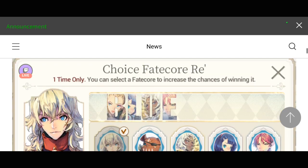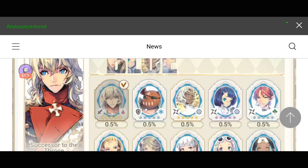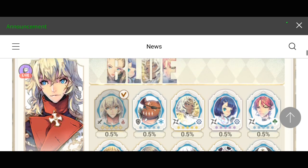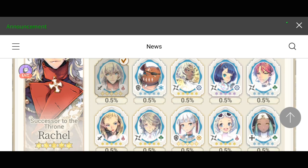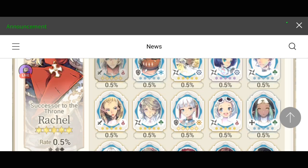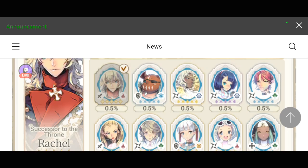For blue Fate Cores, they are actually considered support Fate Cores because they give you some buffs. So for this Successor to the Throne, Raquel — he specifically gives additional buffs when it comes to combat power, attack, defense, and HP under the Lenombination. So any of the heroes under Lenombination will be able to benefit from that. You can see the other heroes under the blue Fate Core, so it's up to you which one to choose depending on your team or how you play.